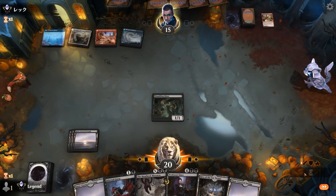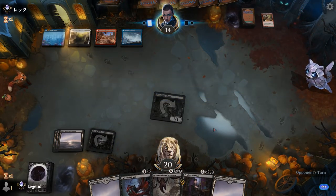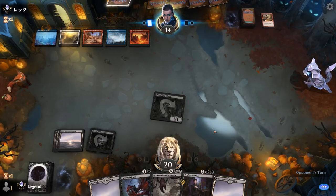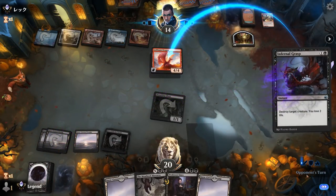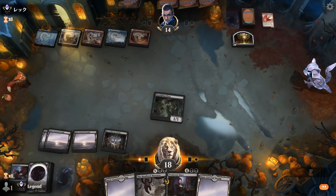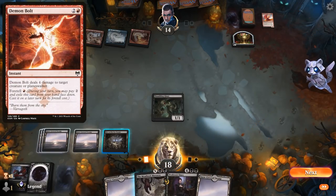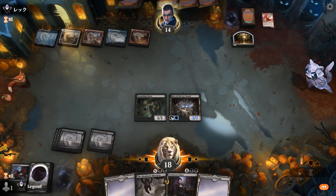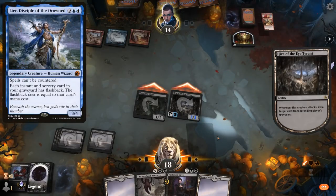Now I can play Hive. It's going to be a Goldspan Dragon, which I'll still happily kill. The one concern with activating Hive is a Demon Bolt killing it, but I think it's still worth it to get the attack in. I might not be able to play Onyx if they Demon Bolt my Hive, but so be it. Get rid of probably Hazards in case they have Lier to replay that.